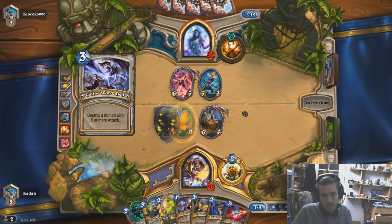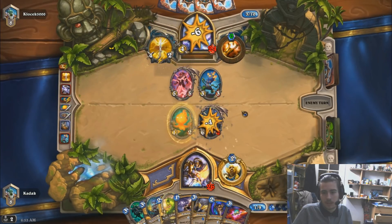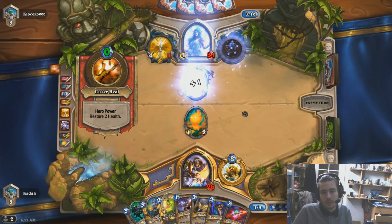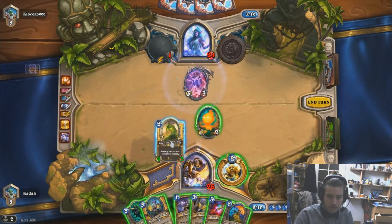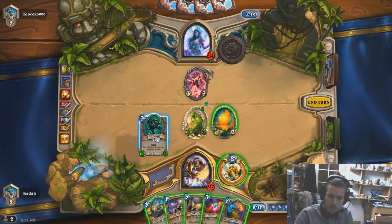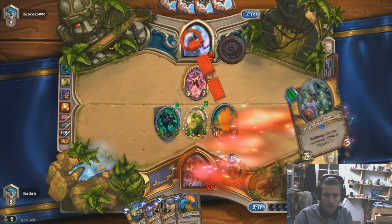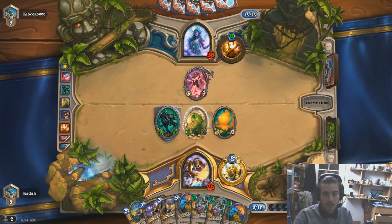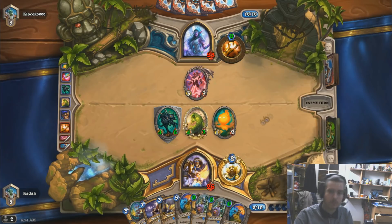Shadow Word: Death! Wow, that's kind of lucky. He's not playing the legendary weapon, so we can kill off this and Dark Conviction this — kill the weapon, play this. I don't even know why I did that Dark Conviction. Well, we are definitely drawing Servant of Calymos for 0 mana. We can play 2 of them, possibly 3 if we discover another Servant, and we can just chain the value.